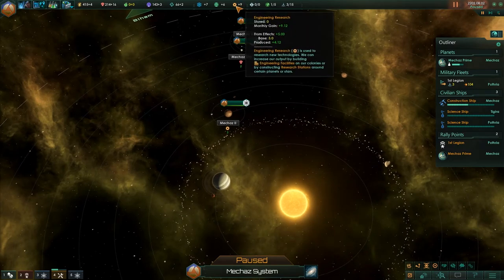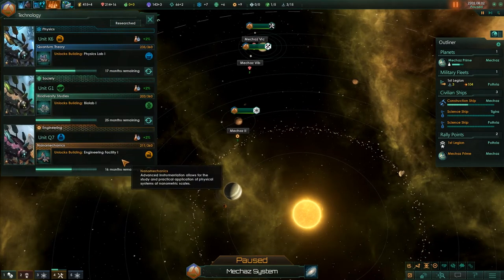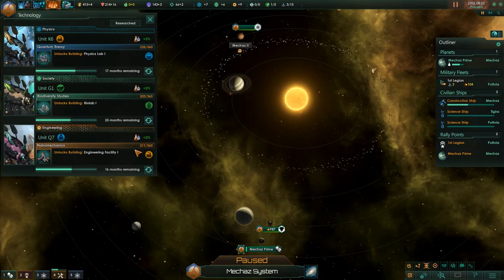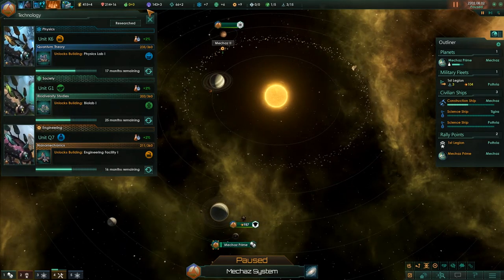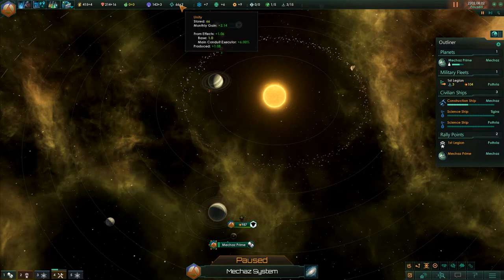We are getting quite a decent amount of science now, which is quite nice. We might go hard into engineering — I believe engineering actually contains a lot of the secret robotic technologies, which I'm totally on board with.